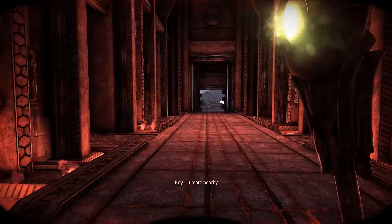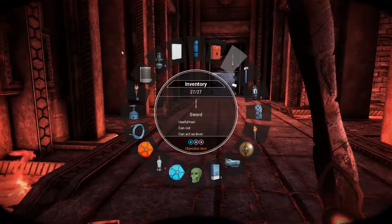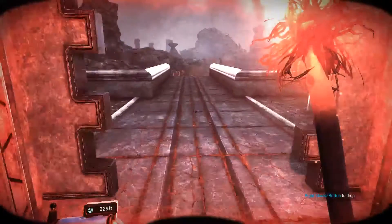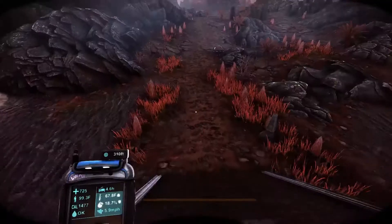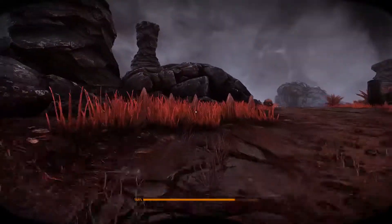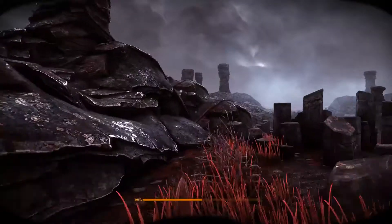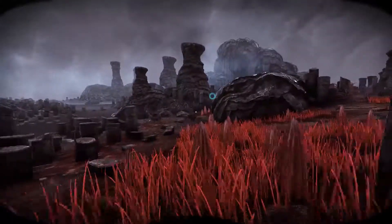First off, are there any keys nearby? No. How about swords? No — wait, can we do that? We can! That means there's tower parts nearby. But they would be by wreckages, so we would have seen them. There aren't any wreckages that we missed, are there? We need all the tower parts we can get — I think we actually need every single one.